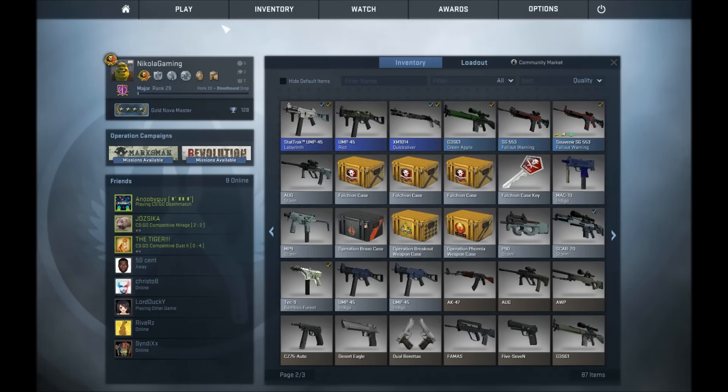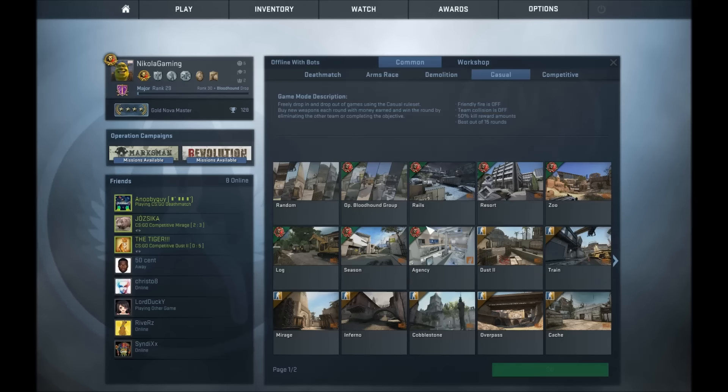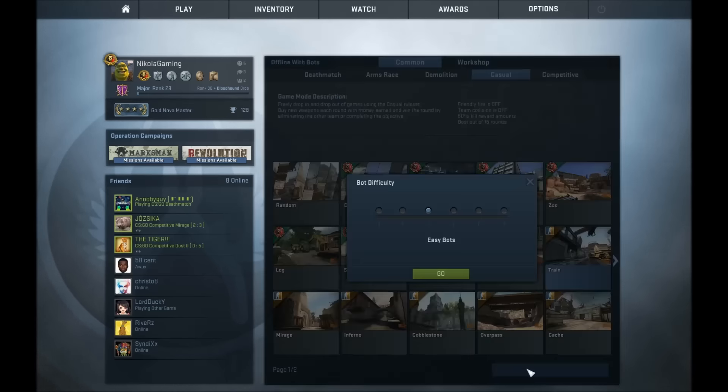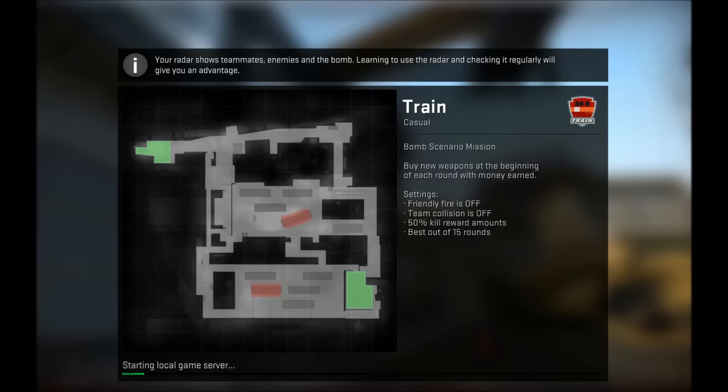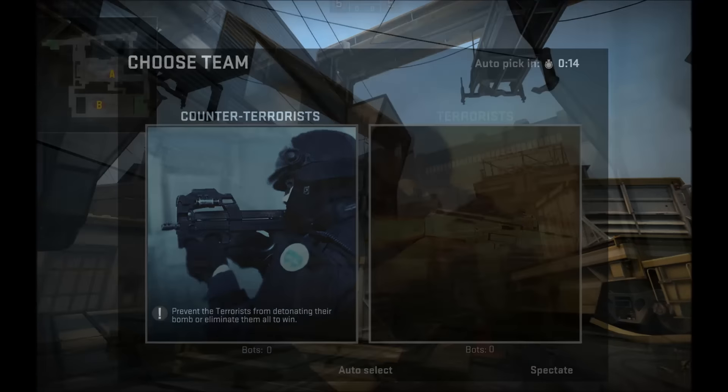The first step is to go offline with bots on Train. You gotta use harmless bots, otherwise this will not work. I'm just gonna give you a quick explanation while this starts up — you have to follow my exact instructions, and then once you open up your case you're gonna get a knife. Trust me. Now that we're in here, you're gonna choose the counter-terrorists.